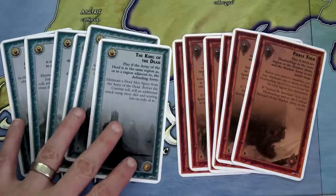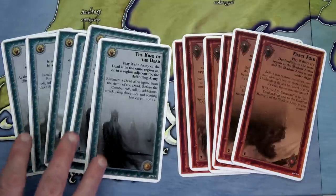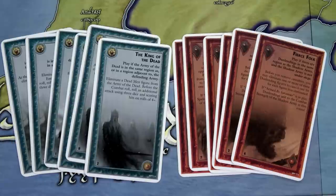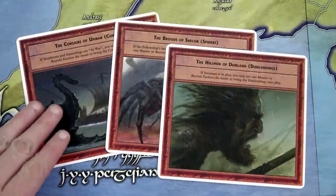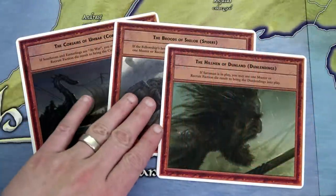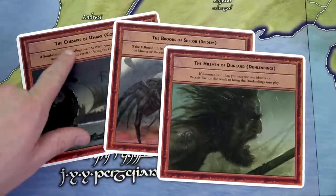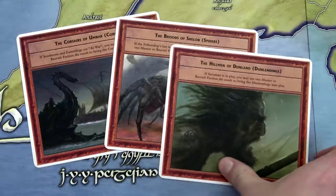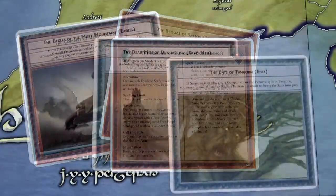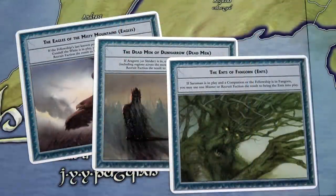If you're in combat and a faction is out on the board, you can put those Call to Battle cards directly into your hand and play them during the event card phase of combat. The first time I played, I mistakenly shuffled them into the decks — don't do that. The three Shadow factions are the Corsairs, the Brood, and the Hillmen of Dunland. The three Free Peoples factions are the Eagles, the Dead Men of Dunharrow, and the Ents of Fangorn.